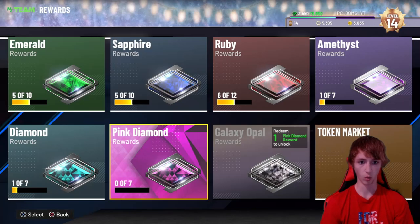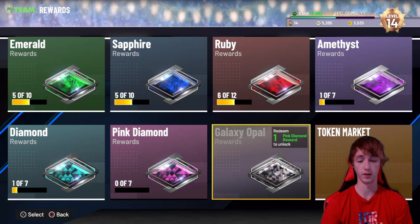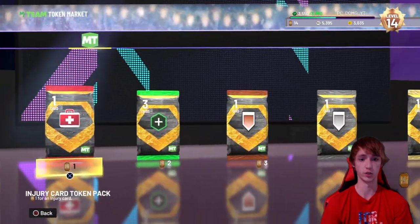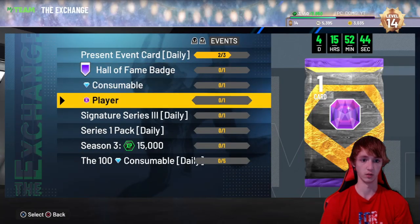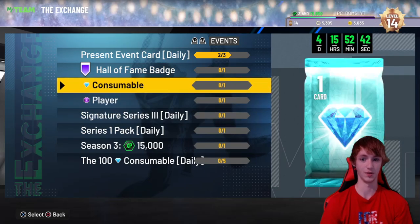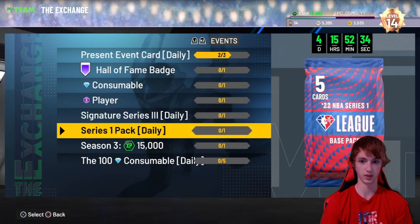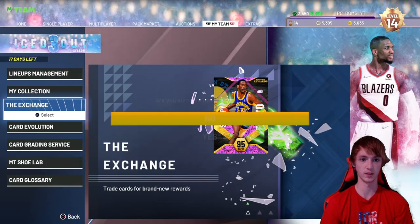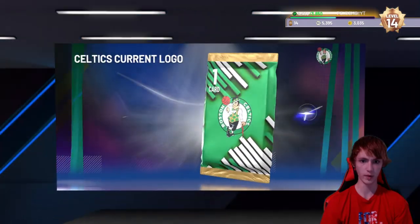We're really just trying to get up to that pink diamond tier. We need 150 tokens to get one of these pink diamonds, and we only need one to unlock the galaxy opal tier, which isn't out yet but will be coming soon. So I'm grinding out those tokens thanks to Hoopmas. I already used all the token rewards, so that kind of sucks.